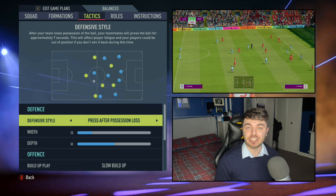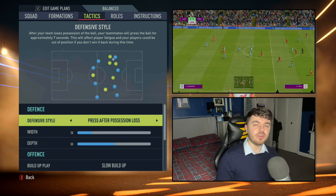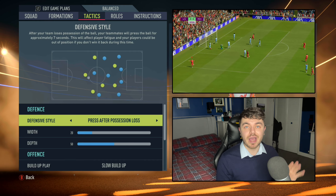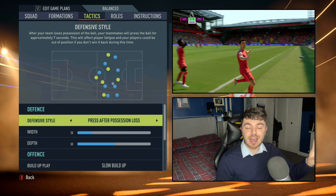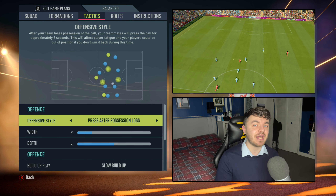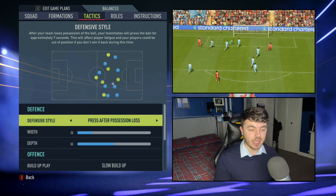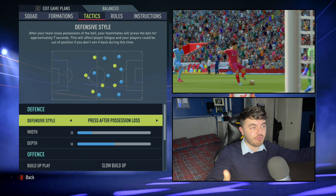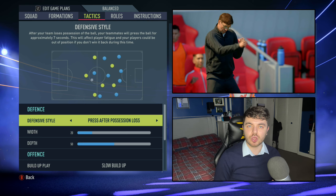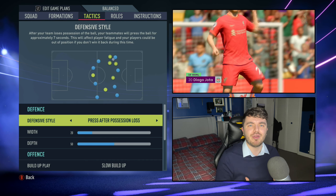Let's get into the system. First things first, let's talk tactics — starting defensively. Anything other than constant pressure is actually well suited to the counter-attacking system. In this Liverpool system I went with press after possession loss. As the description says, they'll press for approximately seven seconds after losing the ball. After that, if they don't regain the ball, they'll drop off and bed back in. The most effective counter-attacking systems drop back, bed in, and then hit teams on the counter.